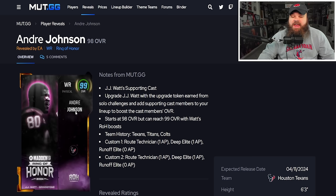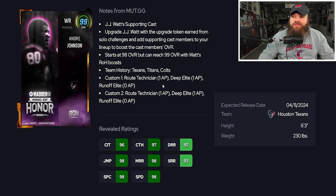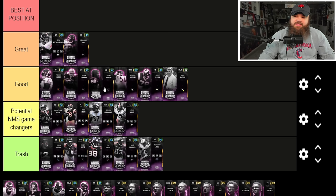Andre Johnson is 6'3" with 98 speed, 90s across the board for route running, and is part of JJ Watt's supporting cast. He gets Runoff Elite for zero AP — I feel like they did him a little dirty on abilities. I love that Andre Johnson is in the game, and similar to Finneran, he doesn't get game-changing abilities but will be a good card especially on theme teams.